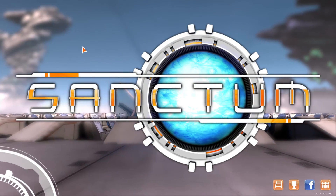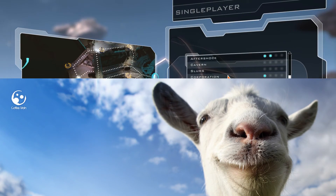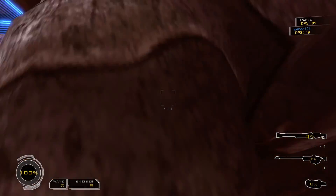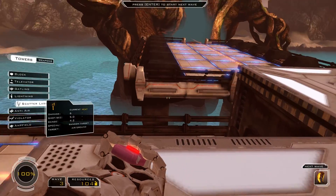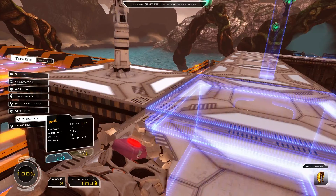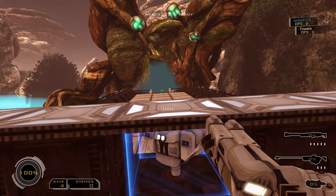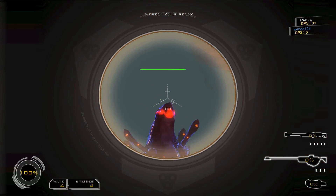Sanctum 1 was published in 2011 by Coffee Stain Studios — yes, that Coffee Stain Studios — and was billed as one of the first first-person shooter turret defense hybrid games. So on top of the standard tower defense fare, such as building and upgrading towers, planning and changing the enemy routes, and having to survive enemies in waves, the player is also able to join in the fray, assisting your towers against a horde of wobbling bulbous monsters.